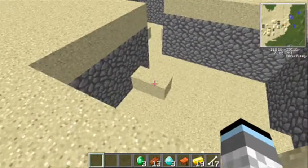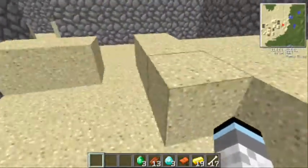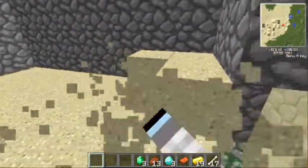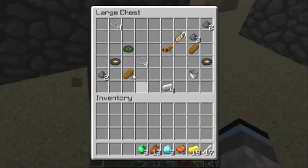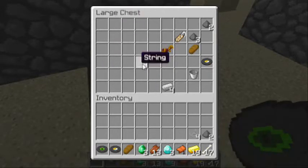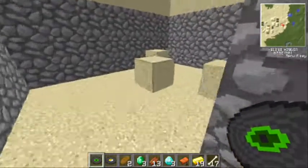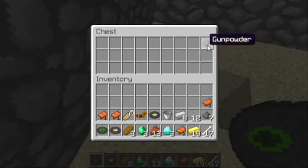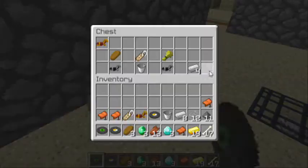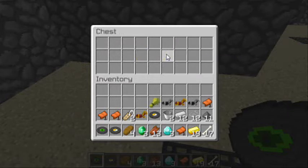Actually connected with the desert temple, which is really rare, is the double dungeons. You need to break the sand to see all the stuff. There's the skeleton spawner, and here's a double chest which has some bread, some music discs, gunpowder, some iron, a bucket, horse armor, name tag, and more gunpowder. Over here there's a chest with three saddles, some bread, gunpowder, and iron. This is also a skeleton spawner. It has some iron horse armor, some more bread, gold horse armor, name tag, bucket, more iron horse armor, and some wheat.